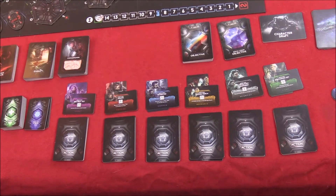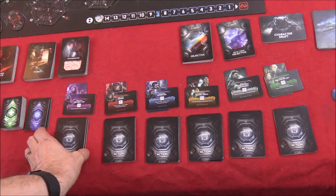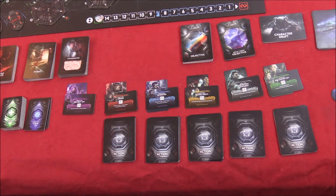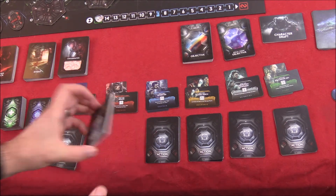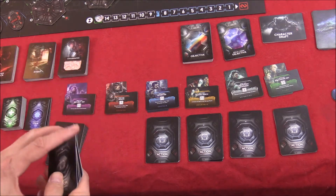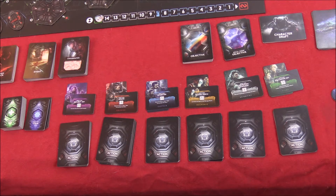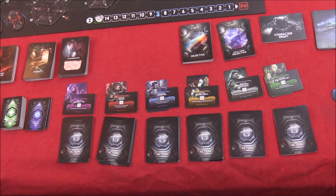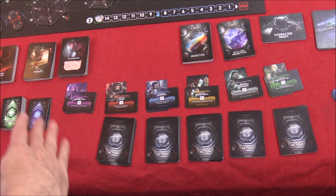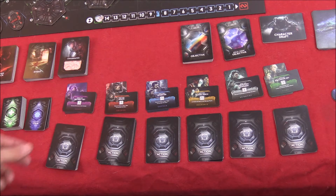Every character has a 10-card action deck, and this is how you take actions. The deck for the scout and the soldier each give individual feel to each character. You have different powers a scout can do, a soldier can do, a captain can do — plus shared powers everyone can do like search. So each set will have character-specific cards and general ones. Everyone will have a 10-card deck.